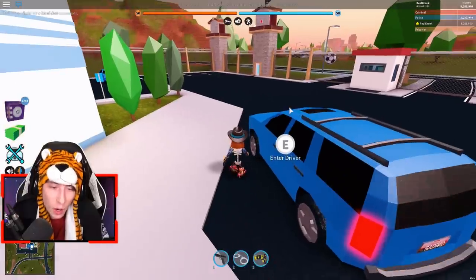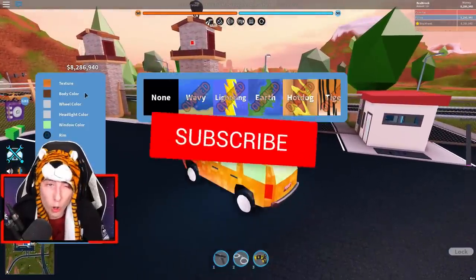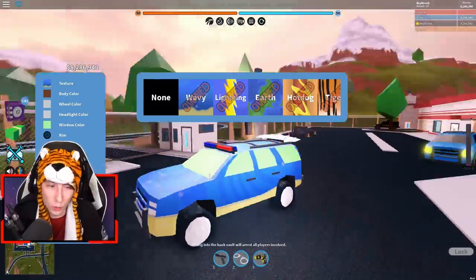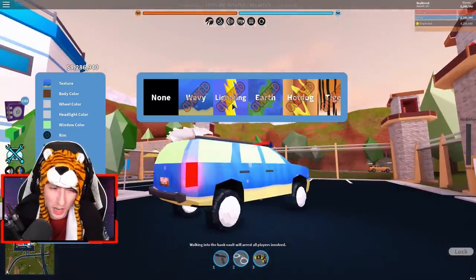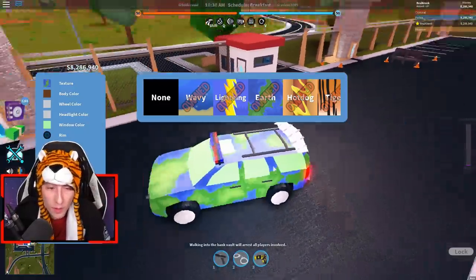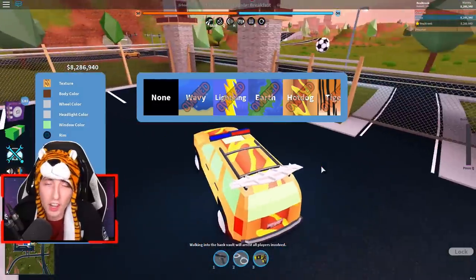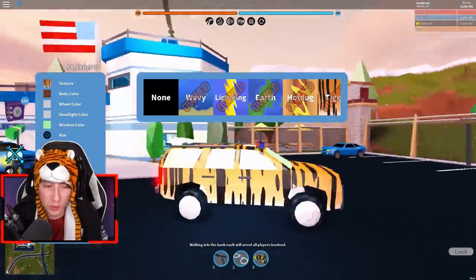Before we get into this, I want to show you guys that I know what I'm talking about, so I'm going to grab a vehicle and take a look at all the new skins in Season 2. These are the skins you get for your cars — no new vehicles this time, just skins. You've got the Wavy skin, kind of like an ocean skin, the Lightning skin, the Seeding skin, the Earth skin which looks pretty cool with a planet on the car, and the Hot Dog skin which is literally just a hot dog with mustard.